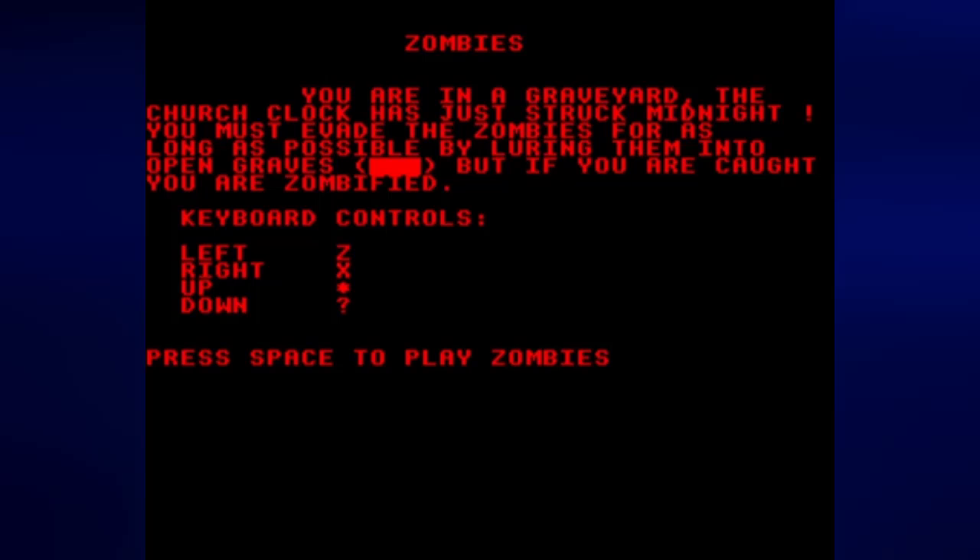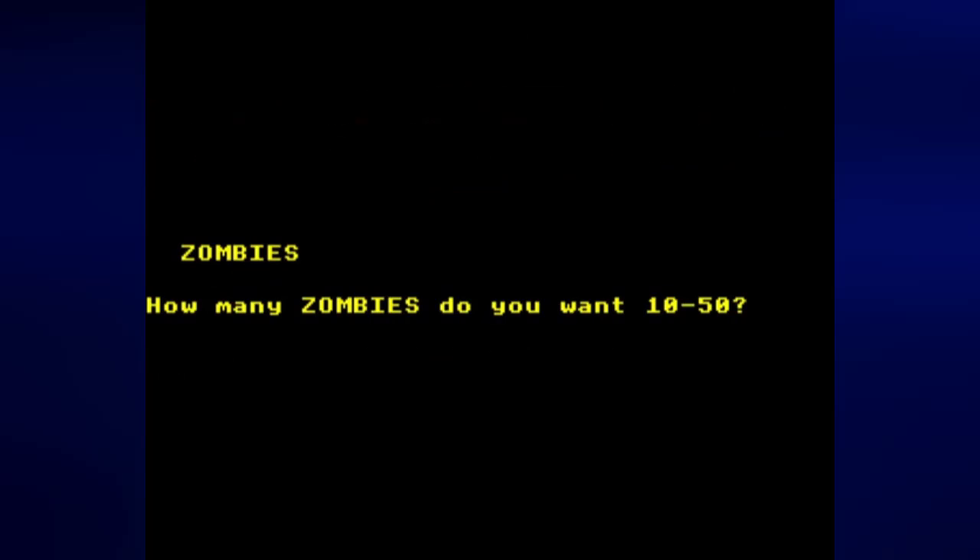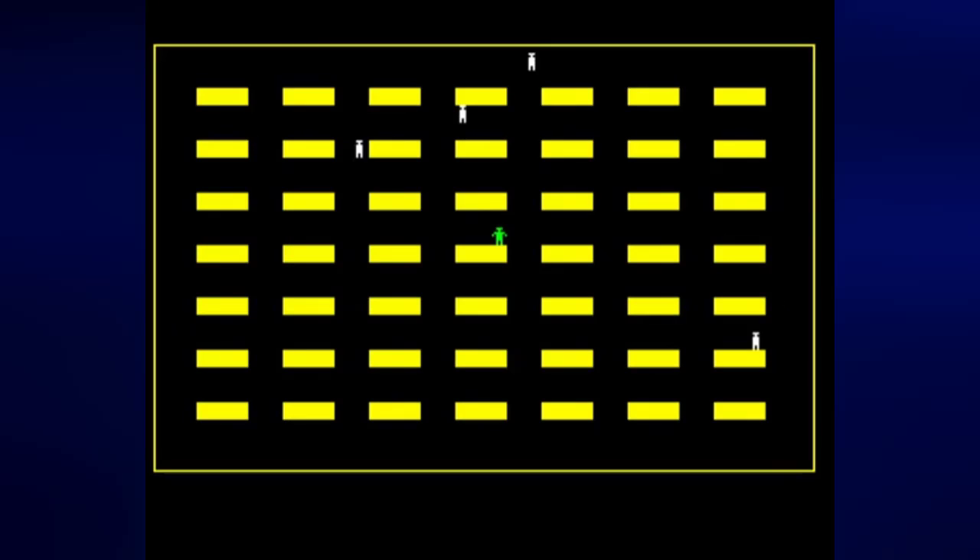But enough of that, let me get a drink of water here. And let me press space to play Zombies. You can start with anywhere between 10 to 15 zombies. And the longer you go, the more zombies will show up. Don't expect your games to go very long. Just type in the number you want and then press enter, and then it is time to play.